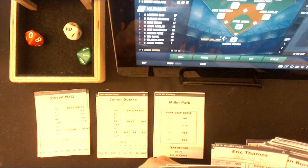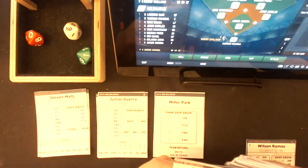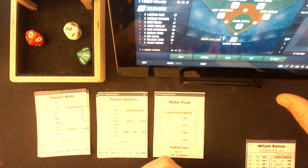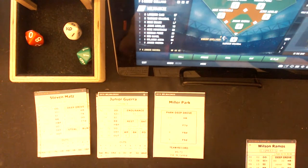The score right now is 5-4. It was Ahmed Rosario who just hit a two-run home run to put the Mets up. They were down 4-3, and in the top of the seventh, after Todd Frazier lined a single into center field, up came Ahmed Rosario and drove a ball deep into the right center field seats for a two-run home run that put the Mets up by a score of 5-4.